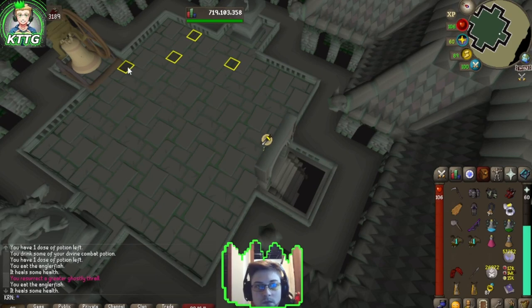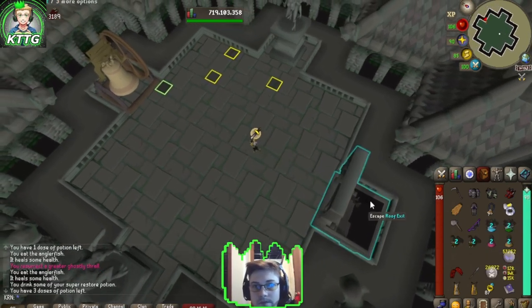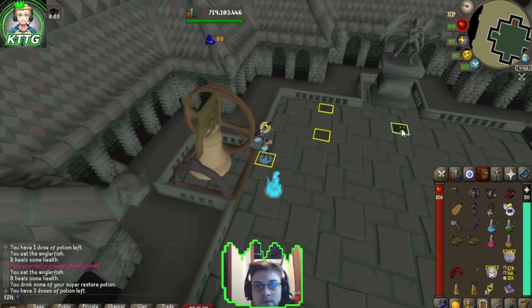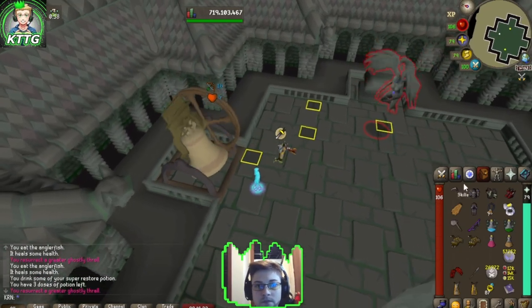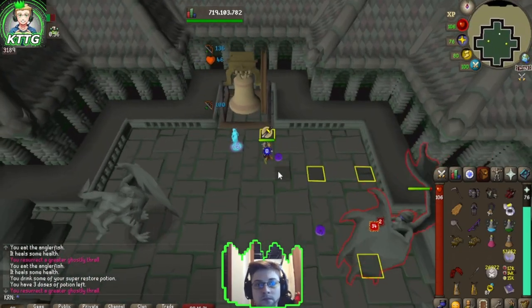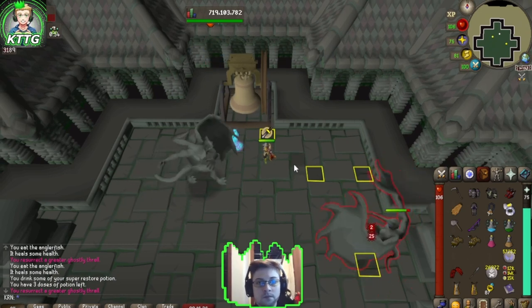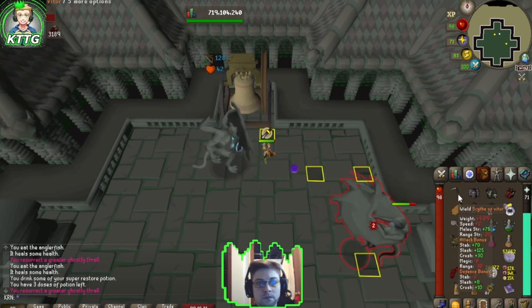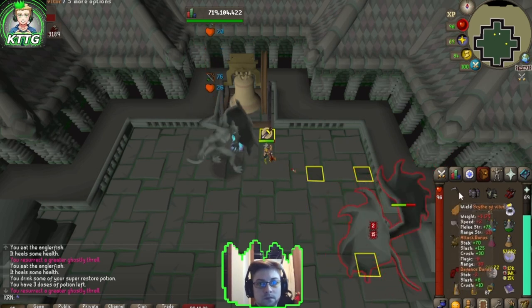Make sure you're potted up before entering. I was already pre-potted before starting this kill with Divine Super Combat and Divine Ranging. Activate Protect from Melee, Rigor, and then summon your Greater Thrall and start the fight. You should have no problem getting this if you switch out Torva and Masori's for Bandos and Armadyl as well.